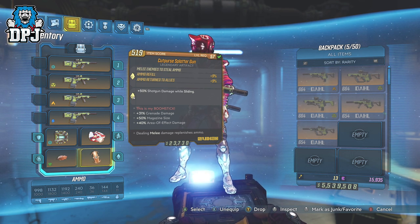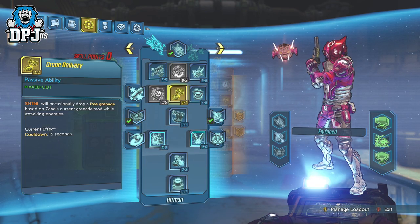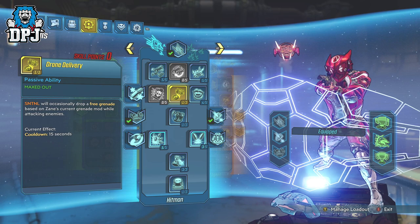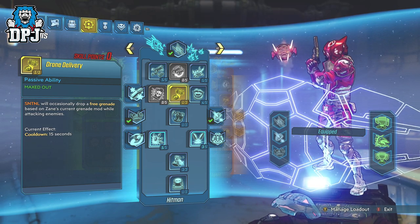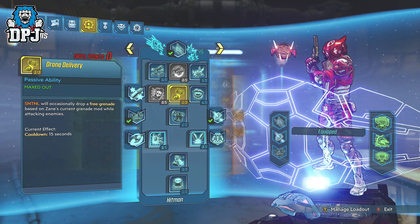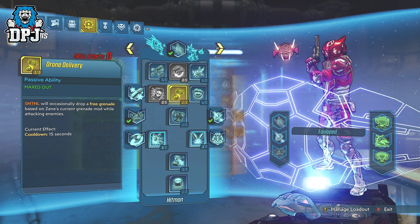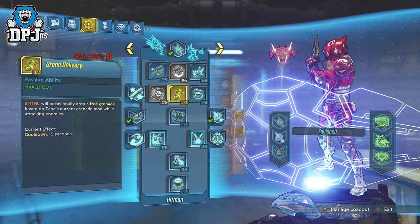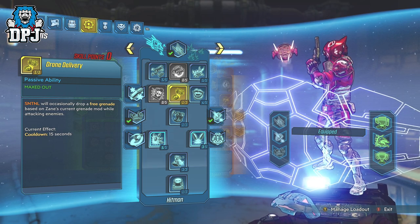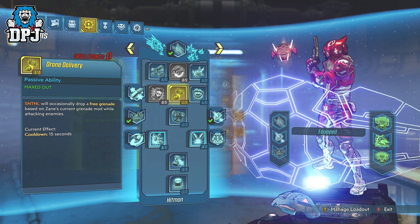Even though we ourselves won't be actually throwing any grenades — we will be protected by two action skills. The skill tree build is my Winter Soldier 2.0 build, which I've already posted a full detailed video on. You'll find that linked in the video description. The important aspects are Drone Delivery, which will almost always be active due to the Sentinel almost always being active. Since this drops a grenade every 15 seconds, it's enough to regen ammo for you.